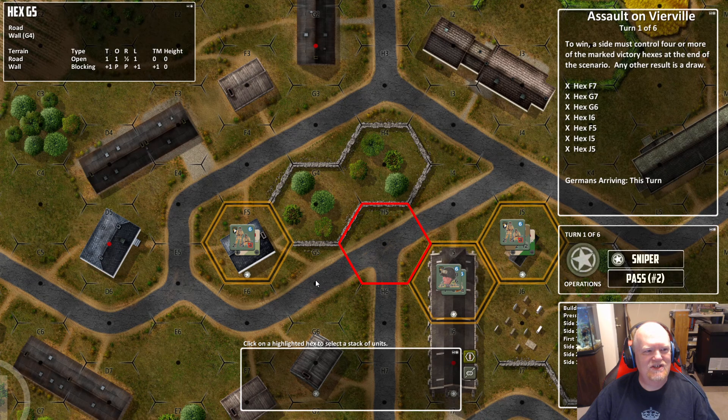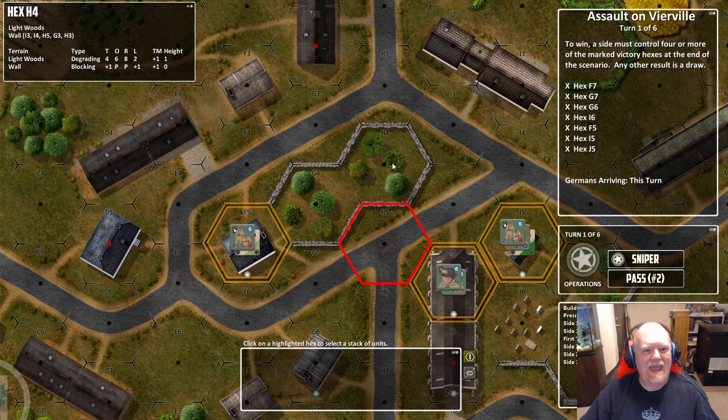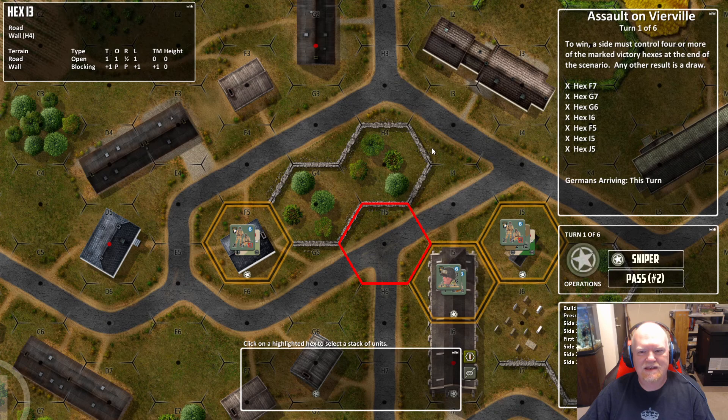We now have, in addition to the terrain movement types and the terrain modifier, we also have the height of the hex, so it can help you in figuring out line of sight with multiple height objectives. Plus, we've also indicated if there is wall or hex side terrain around the hex, you can see where it is. So if we're hovering right here in H4, it says right there in the upper left-hand corner 'Lightwood's wall' in I3, so there's a wall between H4 and I3, I4, H5, G3, and H3. We've expanded the terrain table a little bit to give you more information to help you make your decisions in game.